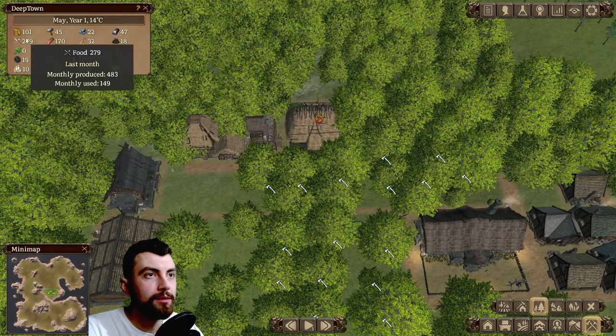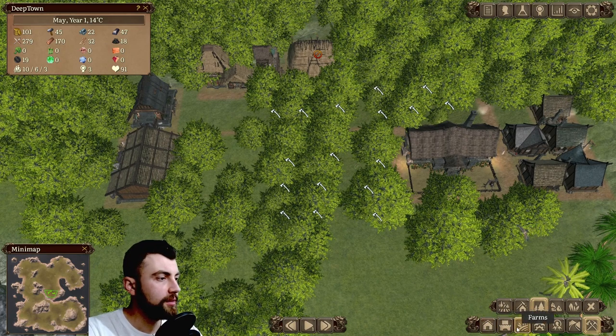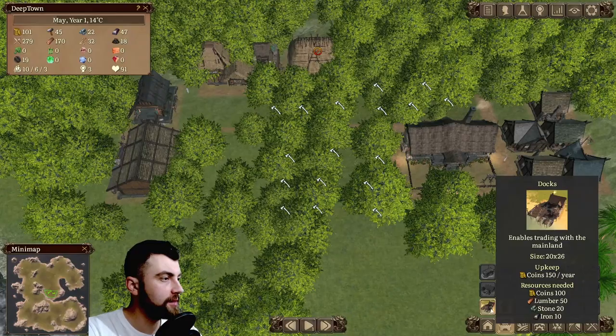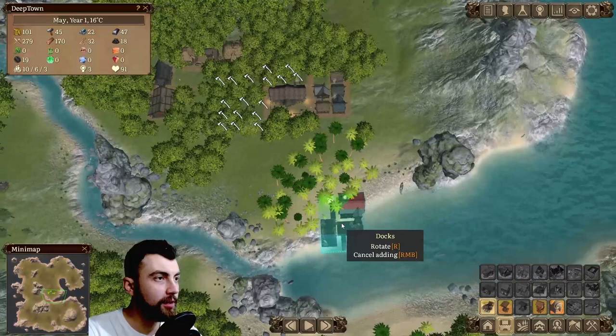Next thing we want to do is build a dock. Town buildings — docks — enables trading with the mainland. I think that's a way to make money with the docks.